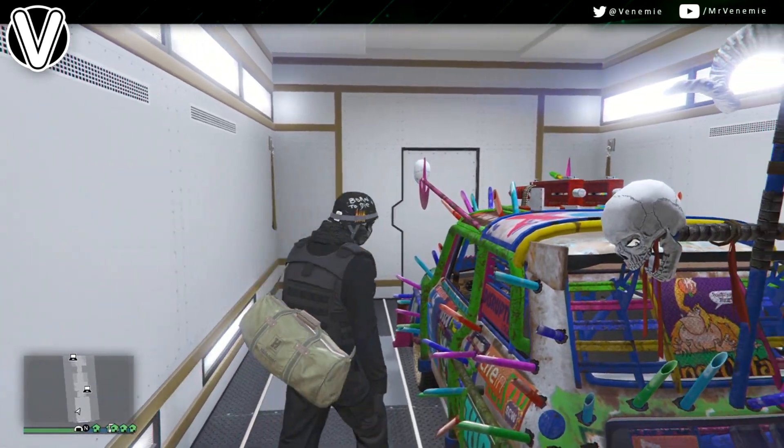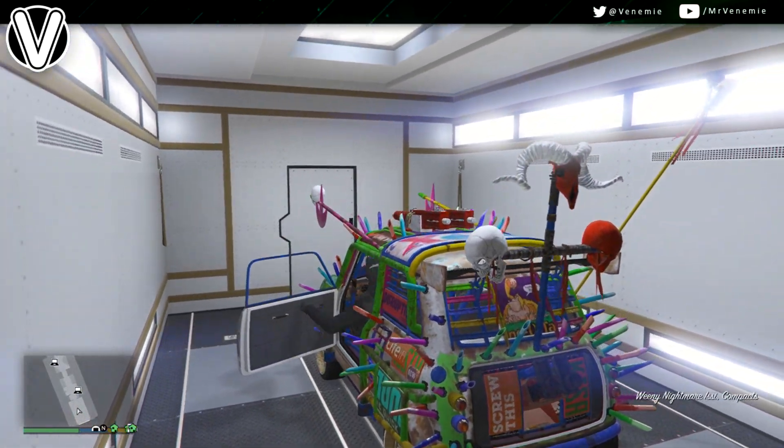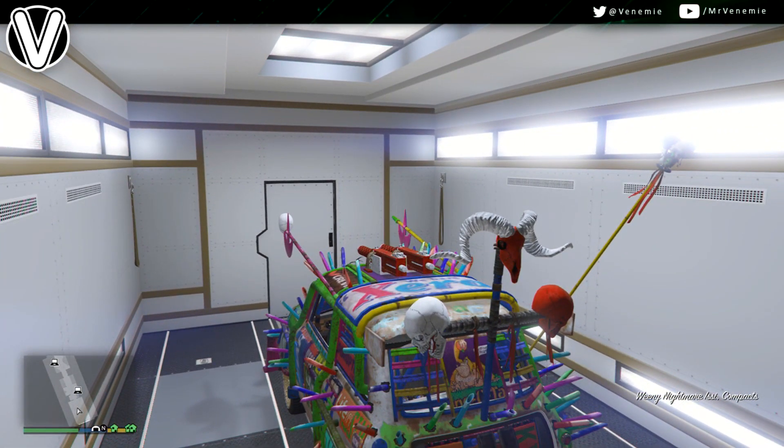Straight off the bat, the requirements: you are going to need an MOC with personal vehicle storage and in the back of it any car you would like to duplicate. You are also going to need an Elegy in your facility, and you are going to need the bedroom upgrade in the facility as well. Once you have all of that, you are good to go.